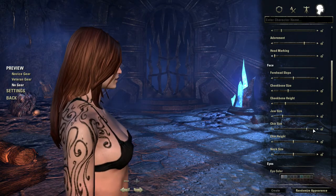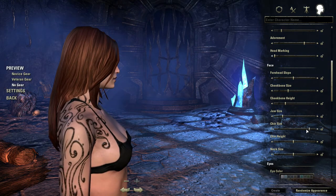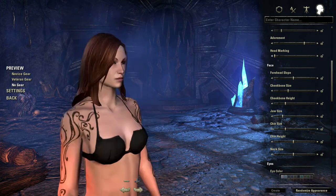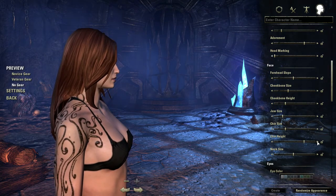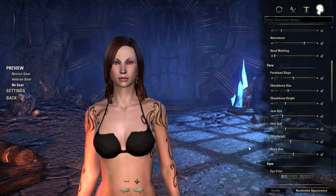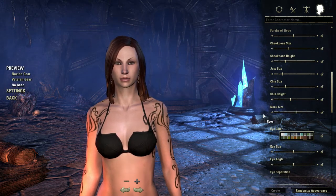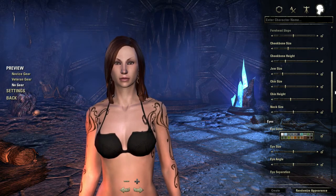I wonder if the difference is — yeah, kind of. Don't really see a big difference there. Chin height — probably we aren't gonna see too much except from the side. Yeah, that's about right. Neck size — we've got football player or head on a stick. Let's go about there.